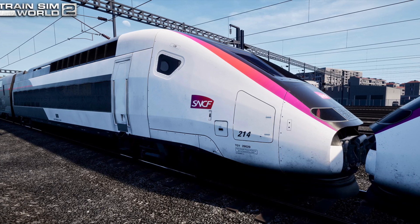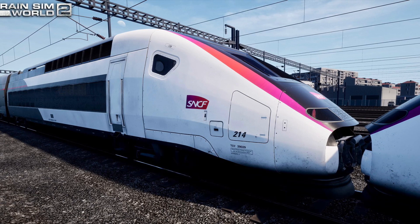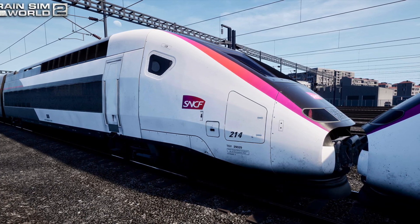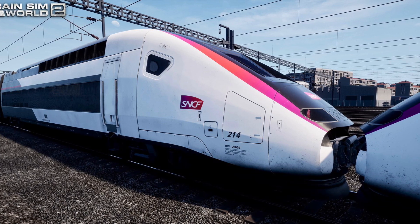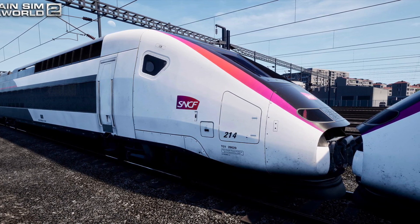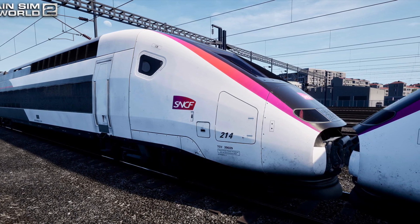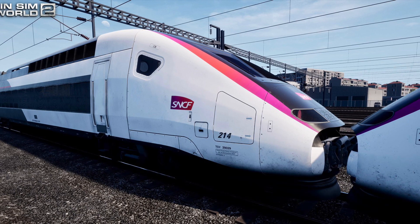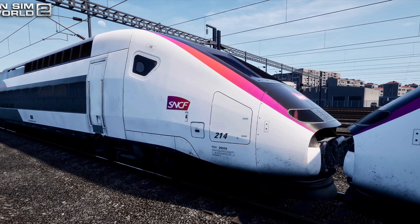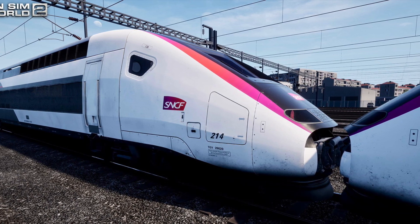Peter states this locomotive has four different safety systems: TVM, KVB, Crocodile, and the VACMA. The TVM high-speed in-cab signalling system allows trains to travel over 300 kilometres an hour. KVB in-cab signalling works with local colour light signals. Crocodile is a more basic signalling system that alerts the driver to warning signals. VACMA is a vigilance warning system that keeps the driver alert while driving.